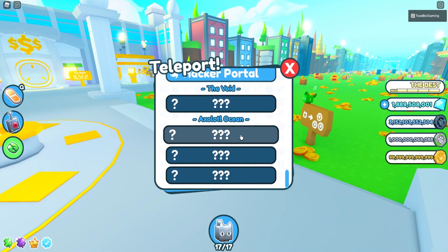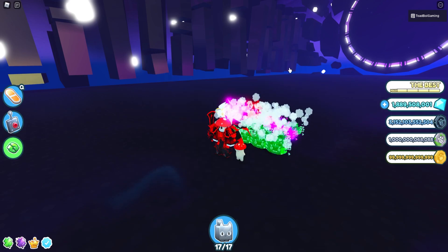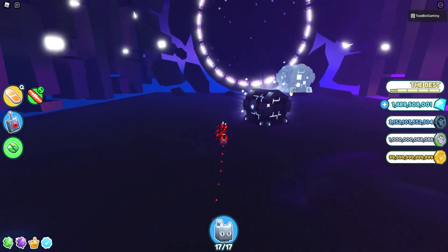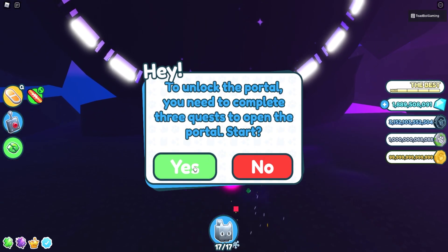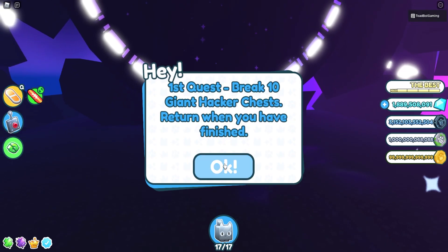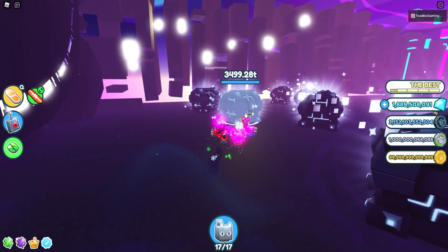Let's go ahead and check out the new Axolotl world. Go to the Hacker Portal. You need to complete three quests in order to start the portal. Quest one: break ten giant hacker chests, return when you are finished. Okay, so this is actually gonna take a little bit of time.